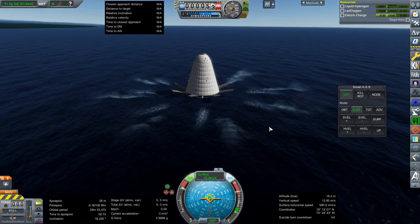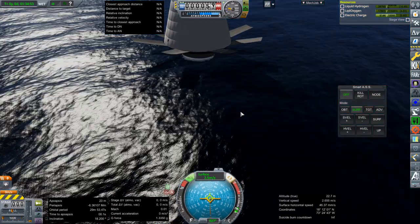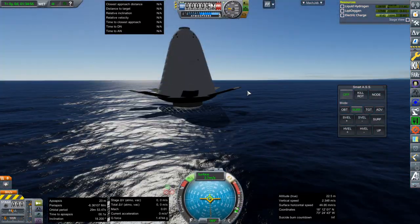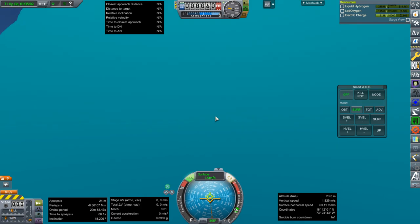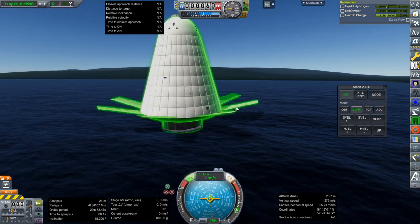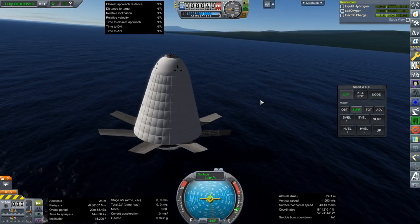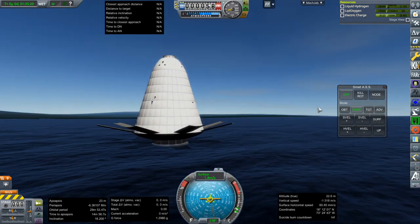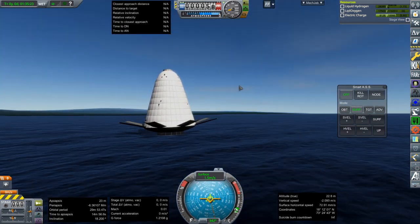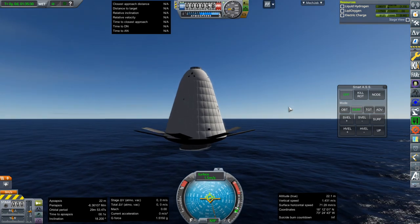I think I throttled down too much. We had enough crash capacity — oh, did we lose the aerospike? I think we lost the aerospike. I came in way too fast and we lost the aerospike. This is a little bit more buoyant than I thought. The way it's floating right now is a little bit wrong, and I don't know why it would be down there.